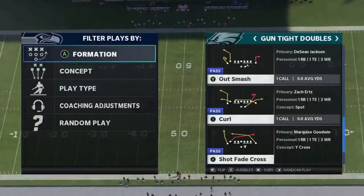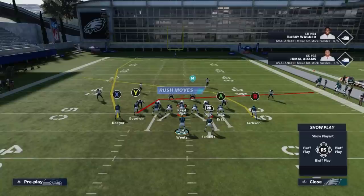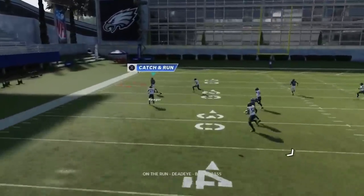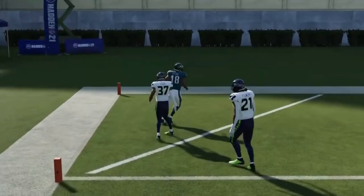Next up, we got the Slop Fade Cross. Against cover two, just streak the Y route and the X route is pretty much gone — it just has to respect that inside streak. It's a very unique route and it's very explosive against cover two.